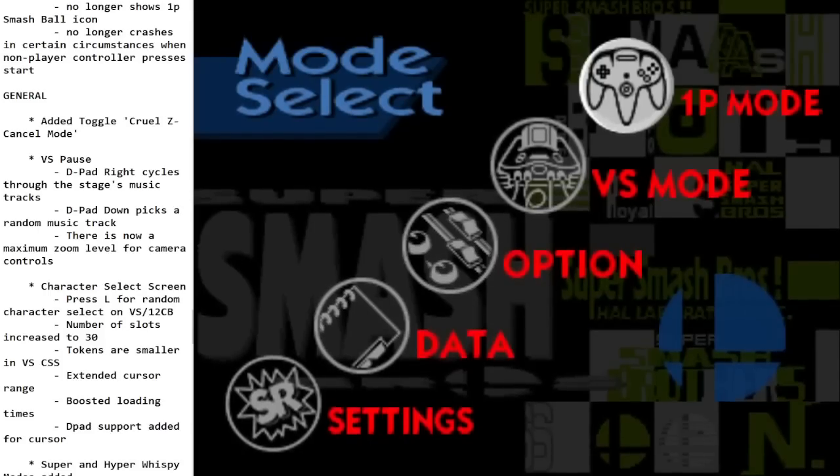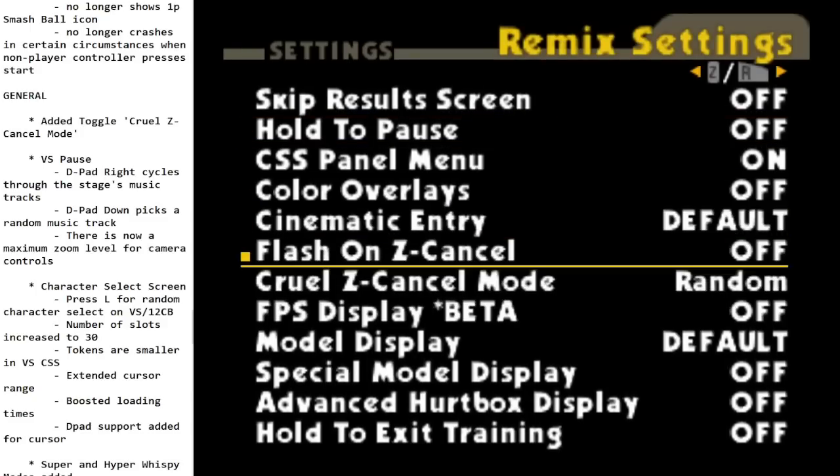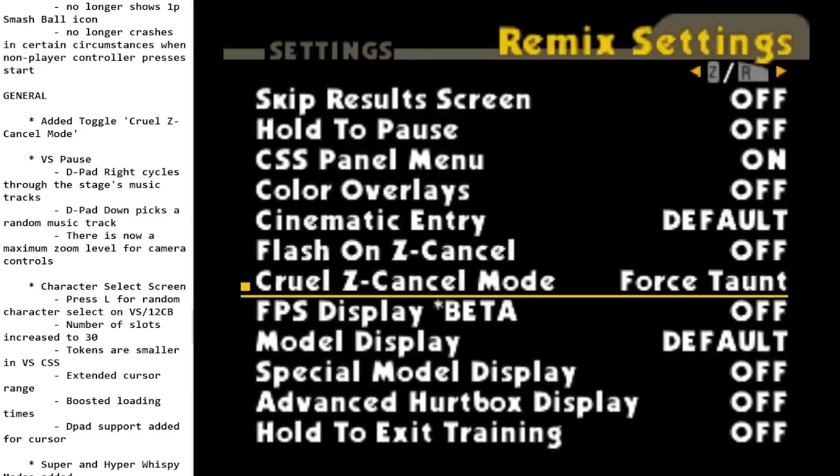Now we get to some new features. Cruel Z-Cancel mode punishes you when you miss your Z-Cancel. It can bury you, do damage, apply a lava effect, shield break, instant KO, or taunt — and you can set it to random. The instant KO one is extra funny — you're just going along doing your thing and then all of a sudden you're gone.